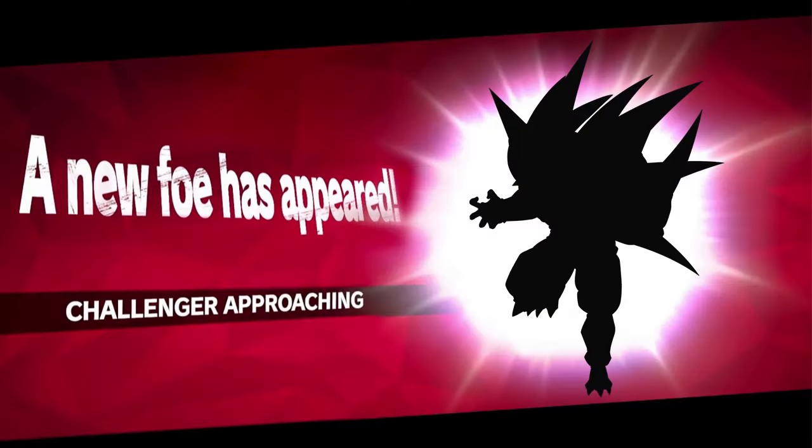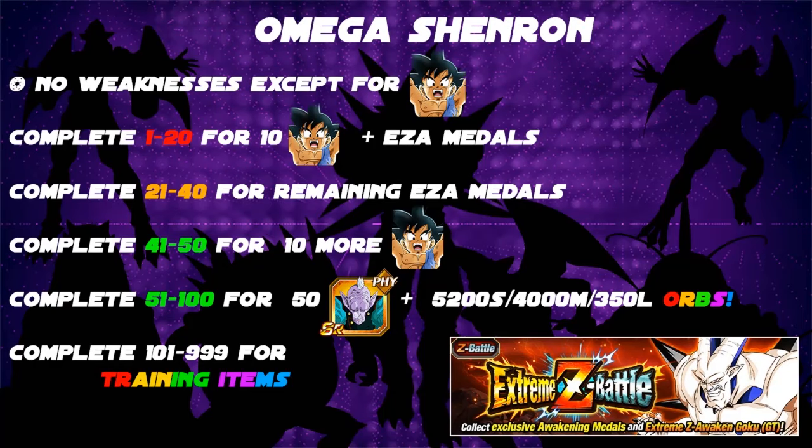Omega Shenron — the EZA starts here. This is the final part of the entire Shadow Dragon Saga event on Dokkan: the Extreme Z Battle. It's a pretty long and fun fight — you can go at least 100 rounds and then some. He has no weaknesses except for the drop unit from the Extreme Z Battle itself: the INT Goku. Complete the first 20 levels while Omega Shenron is Extreme Strength type and you'll get a total of 10 Gokus — 10 dupes — and his EZA medals.